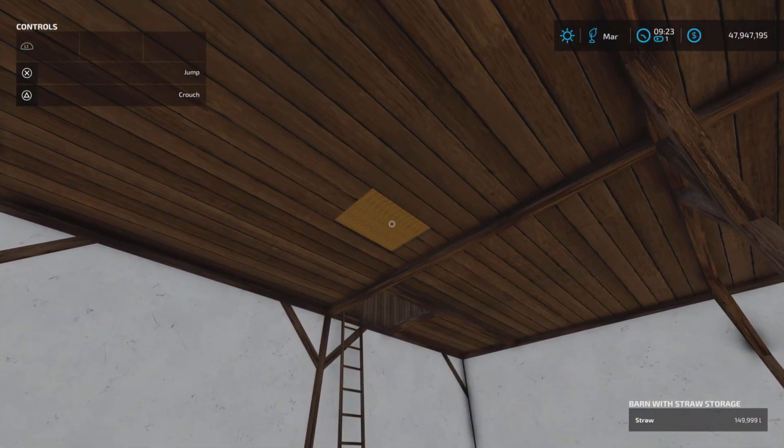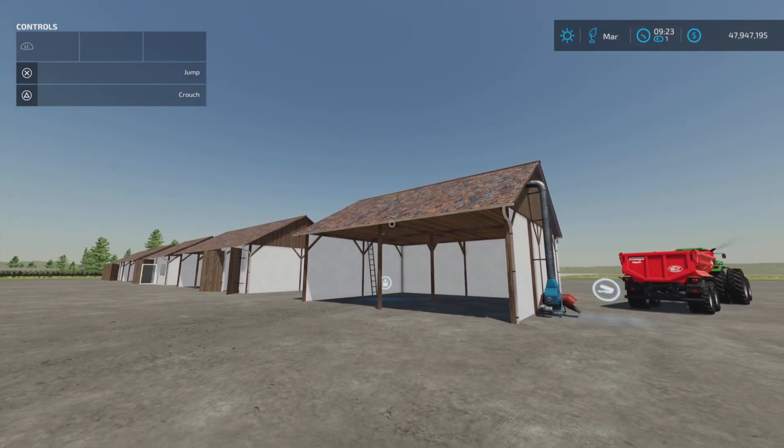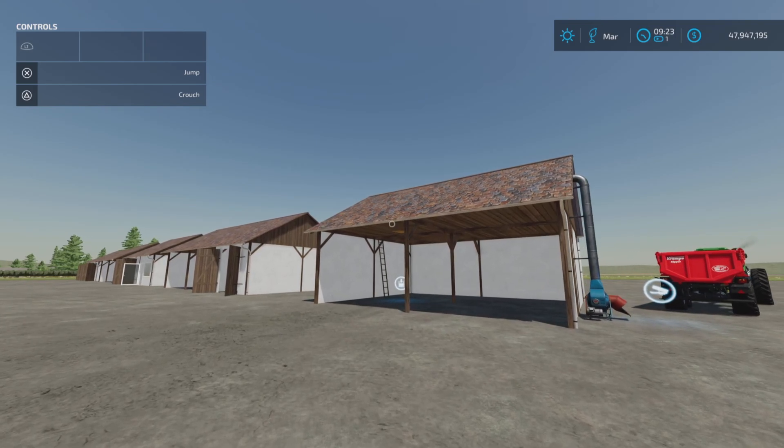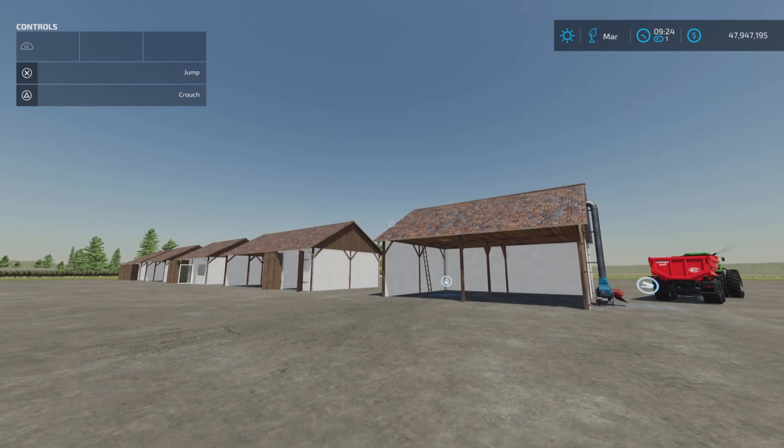So don't forget to open the hatch and you won't have any problems removing the straw like I did — like the ding-a-ling I am. German Barn Pack by Dominic Witzel on Farming Simulator 22. Thank you all for watching, and remember, it's only a game. Till the next one, bye for now.